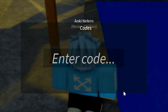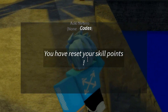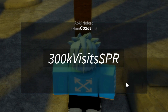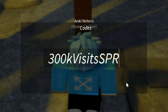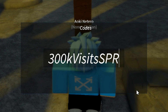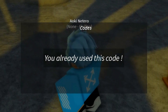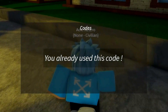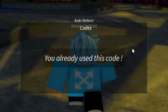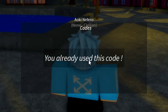Starting with a skill point reset code. The code is 300K with a capital V, lowercase 'i-s-i-t-s', capital 'SPR' — so it's '300kVisitsSPR'. Go ahead and redeem that and as you can see it says 'you have reset your skill point.' Make sure you enter the code exactly as I put it, and pause the video if I went a little too fast.